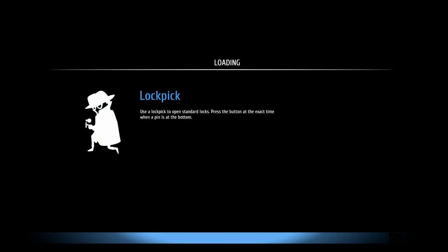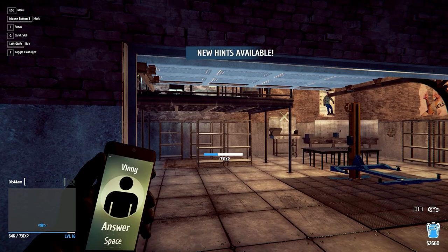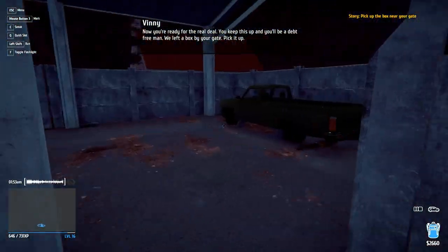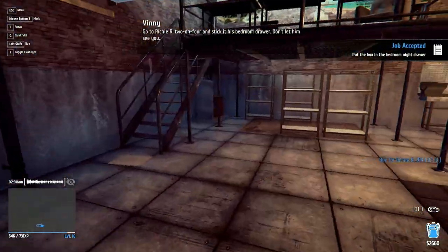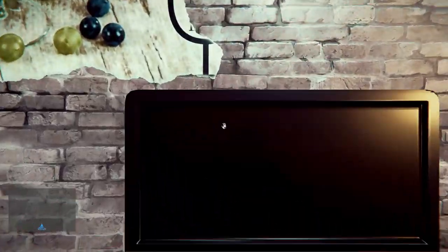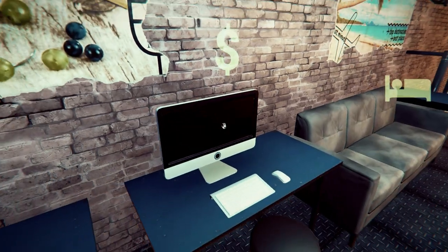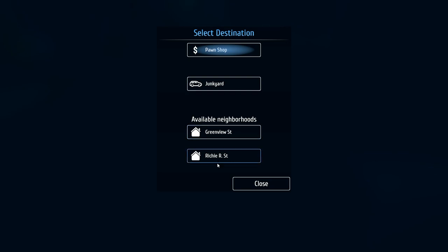S rank! We got another skill up. Hello? Now you're ready for the real deal. You keep this up and you'll be a debt-free man. We left a box by your gate. A box by my gate - oh, right here. Go to Richie R204 and stick it in his bedroom drawer. And don't let him see you. Okay. Before we do that, let's see if we have anything to sell in the bay. I know we got a nice guitar. Car parts - we have a whole car for you. Let's go sell this stuff at the pawn, and then next is going to be Richie R204, which is a whole other location.